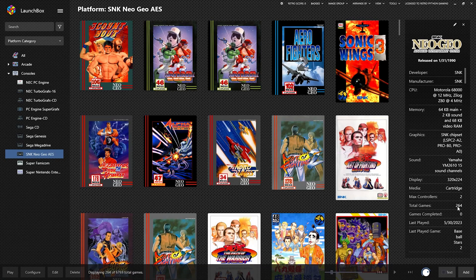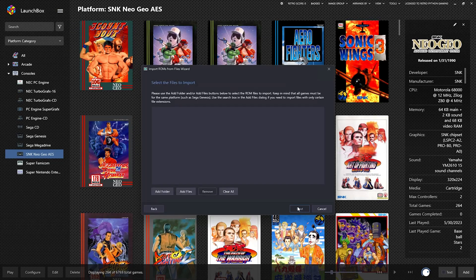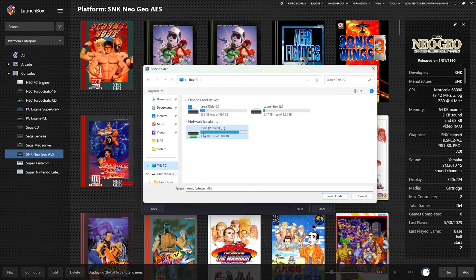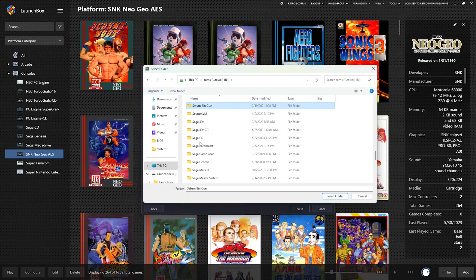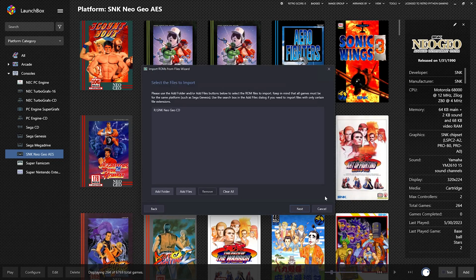We added 264 files. Now let's import Neo Geo CD. Add folder, PC, ROM files, SNK, Neo Geo CD. Now the Neo Geo CD is kind of tricky. You have to download a BIOS for it, but you can't put the BIOS in the normal location. And LaunchBox doesn't ask you where you want to put your BIOS file like it did with the Sega CD BIOS and the Super Graphics BIOS.